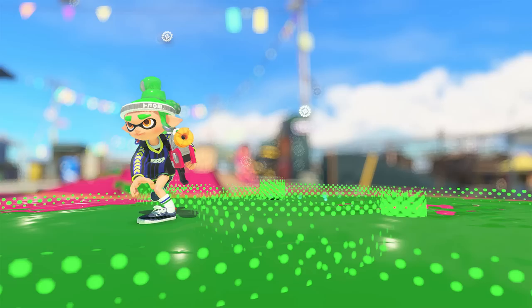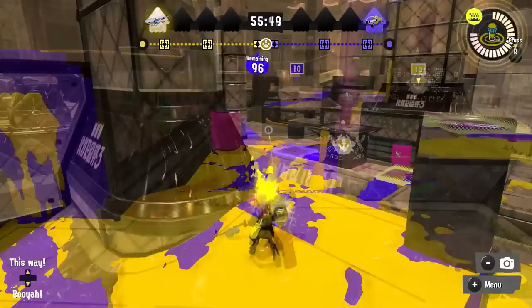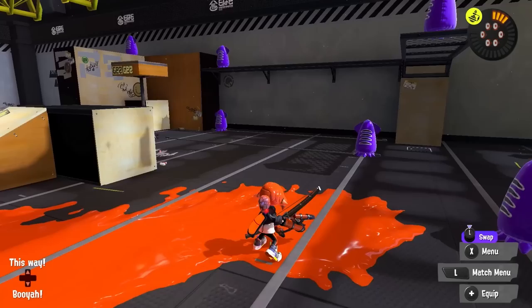The key mistake I see with Ink Mine users is putting them too far back to cover flanks, in spots so far away that sometimes people never walk into them. You want to place it in spots where the enemy will actually walk into so they can get tagged and located before they get really close to the flank. Against Ink Mine, if it starts to go off, keep in mind you can parry it — it won't stop the location effect, but it will prevent all damage.